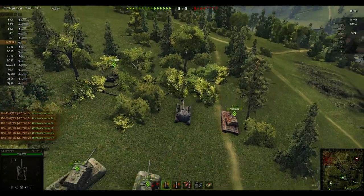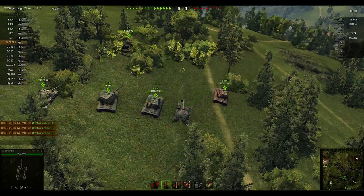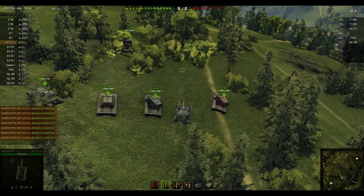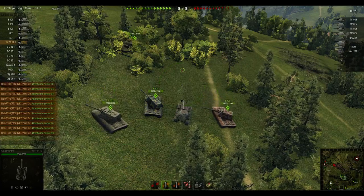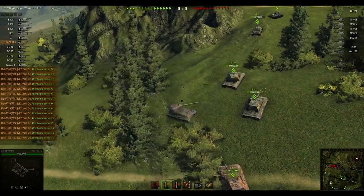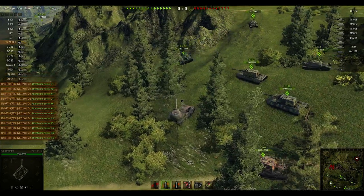Now I know the enemy is going to do something. I see a Batchat on the radar and also a 268. They will definitely move. Here is one of the E5s, there is a second one, a third one - so now I know. I tell my heavies to relocate towards the bottom position of G3, but I also tell my mediums to still scout the position on the zero line.